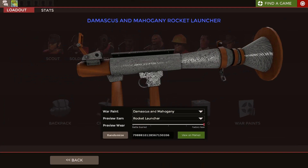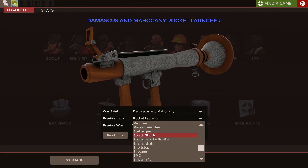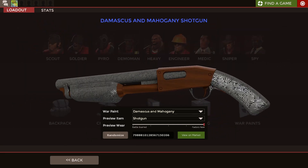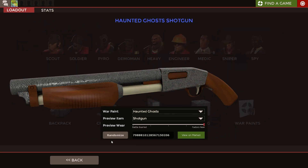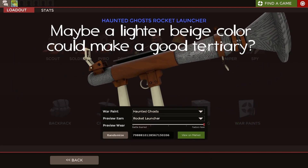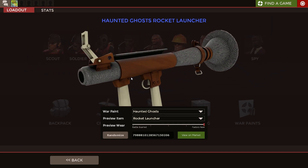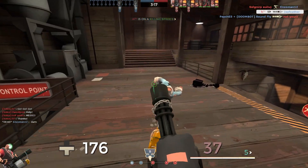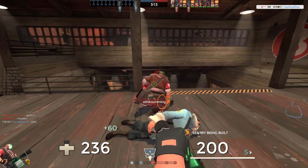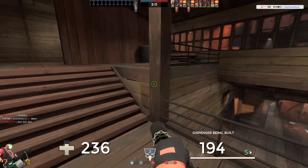I do like the colors used in this war paint, and I think the texture work was executed very well. But looking past those two factors, the war paint itself is just boring. I think maybe if there was a tertiary texture it might give D&M a little more oomph, but I'm not really sure what would make a good tertiary texture in the first place. So overall, Damascus and Mahogany is a good war paint, but I don't personally consider it one of the superior war paints we've seen so far.